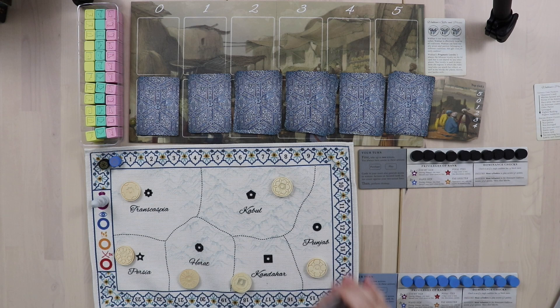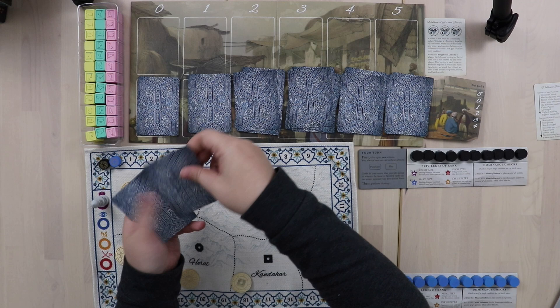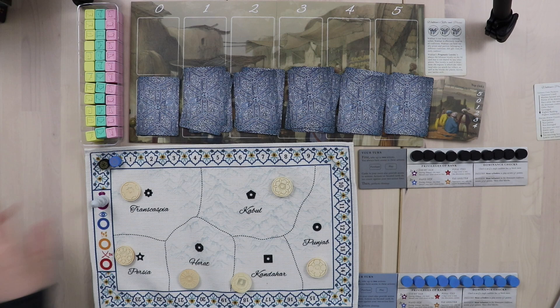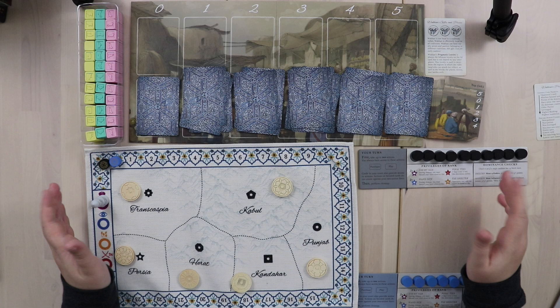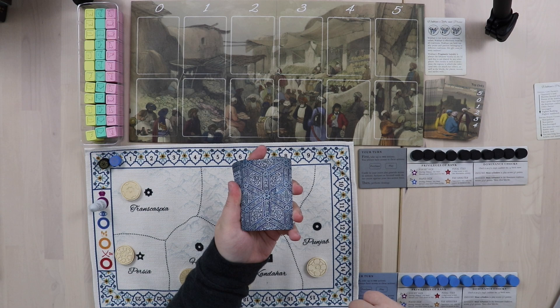Now that we have our six piles of seven cards each, we are going to set out the special dominance and event cards. Take the four red dominance check cards and put one in each of the four piles furthest to the right. Next, shuffle the event cards and put one in each of the four rightmost piles and two in the fifth pile from the right. Nothing special goes into the leftmost pile. Then shuffle each pile individually and make one big stack.